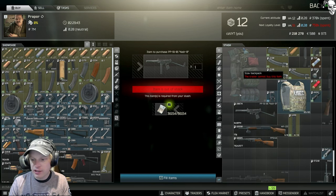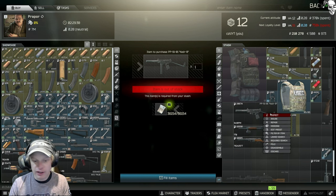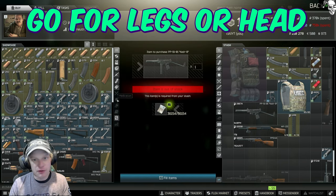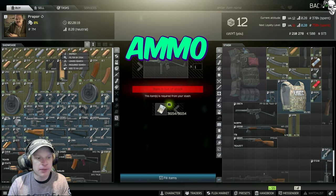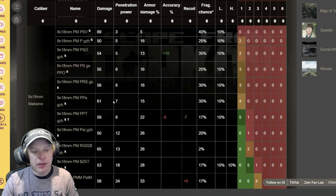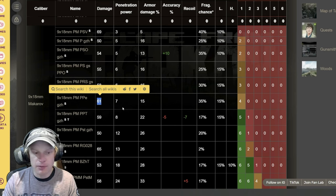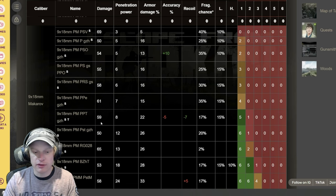While 9x18 is not going to chew through armor, it will be very effective against legs because it has a very high fire rate of 900 RPM. So when using this gun, either go for the legs or go for the head. For ammo, I recommend either PMPPE or PMPPT. PMPPE gives you the highest flesh damage from any rounds you can buy at level 1 — that's 61 damage — but only 7 pen power, so don't go for armor. PMPPT gives you a 7% recoil reduction while only sacrificing 2 damage points.